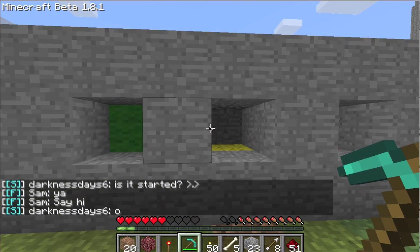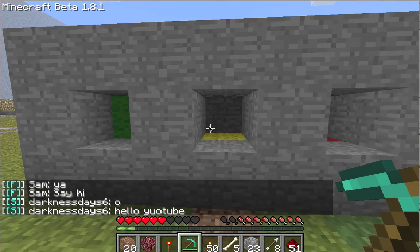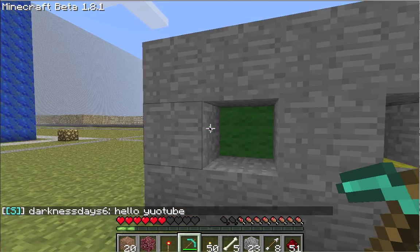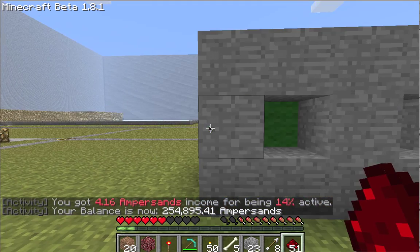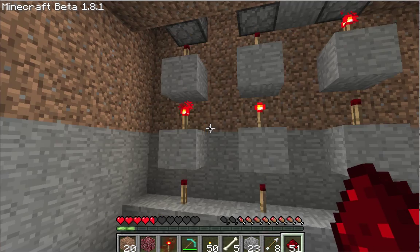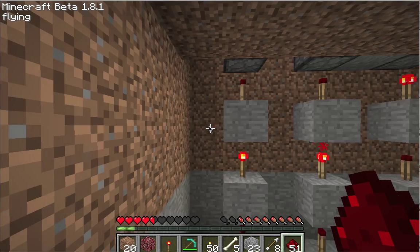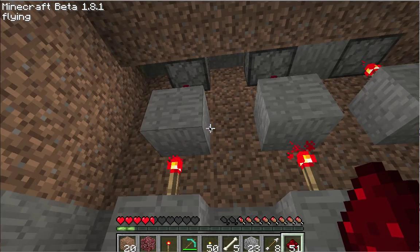I'm still going to be making a tutorial, and this is my tutorial — it's a stoplight. Right now you can see there's yellow, there's red. I haven't fired it yet. Let me just show you it. Under here, we jump down — we get hurt — but under here we have pistons and redstone. This one's off, these are off, those are on, and these are off.